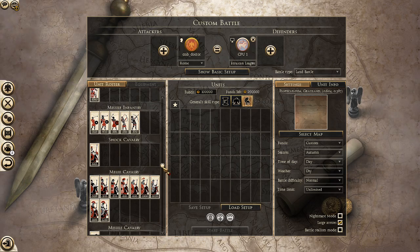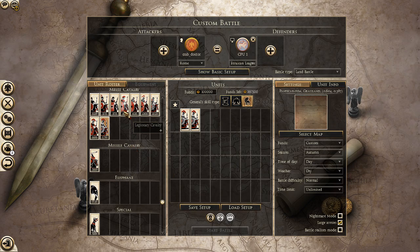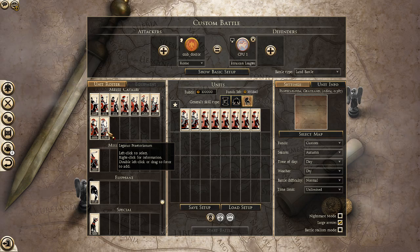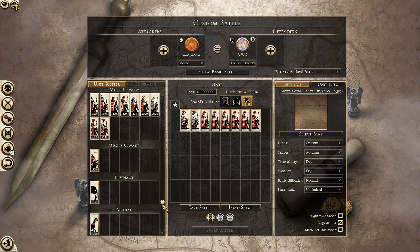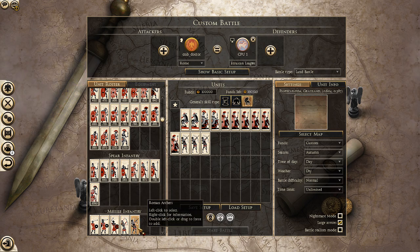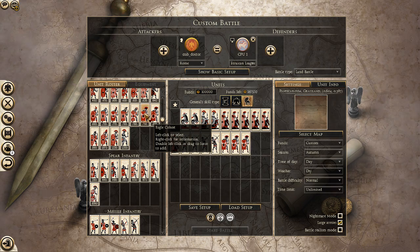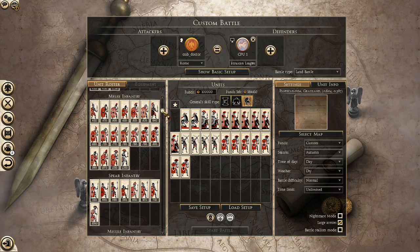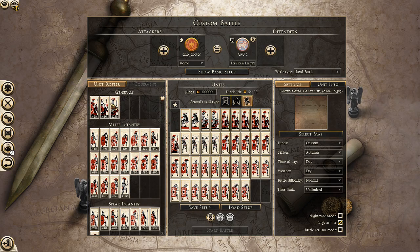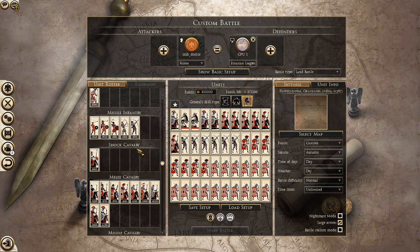So this is your army roster screen where you select your army. There's some Legionary Cavalry here, some Legatus Praetorianum here, a Ballista there, archers there, Eagle Cohort, and some Vigner Cohort.